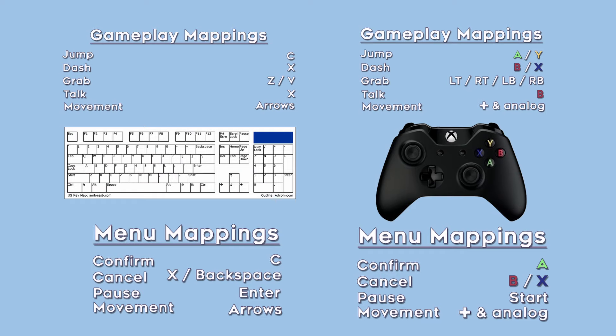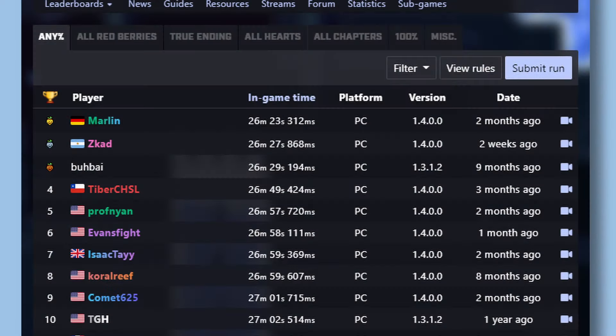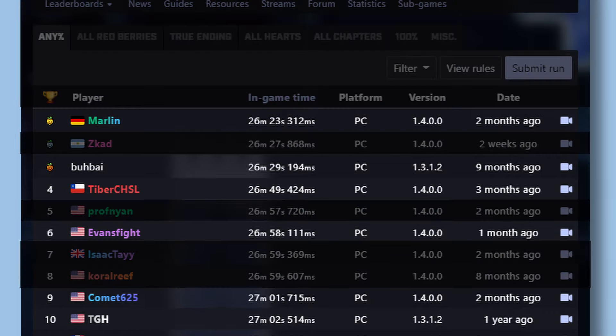Here's the default layout that the game gives you. Notice that for both keyboard and controller, while keyboard may have its advantages with all the buttons it's capable of mapping, both are more than viable in helping you pull off advanced mechanics. In fact, out of the top 10 anypercent runners as of the date of recording, six use controller. In the end, it's all about personal preference and what you're comfortable with.